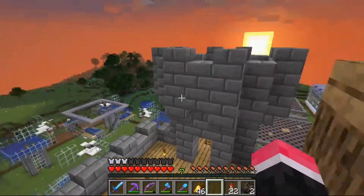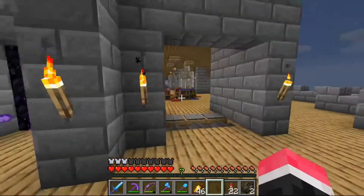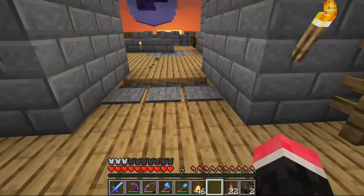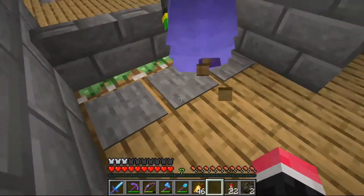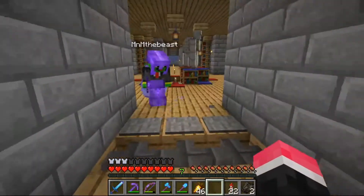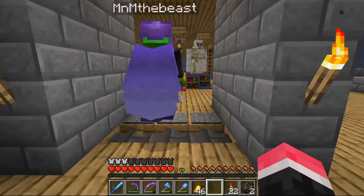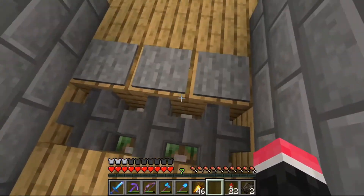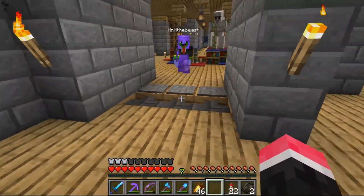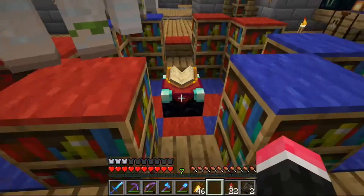Here we are at the top of the castle. Here is our nether portal and over here is our enchantment room, which is protected by my high-tech redstone defenses. How this works - it stops the mobs from getting out so they're trapped in. They get trapped inside and then the iron golems kill them. Of course, this is the enchanting room - we have an enchanting table, it looks cool.